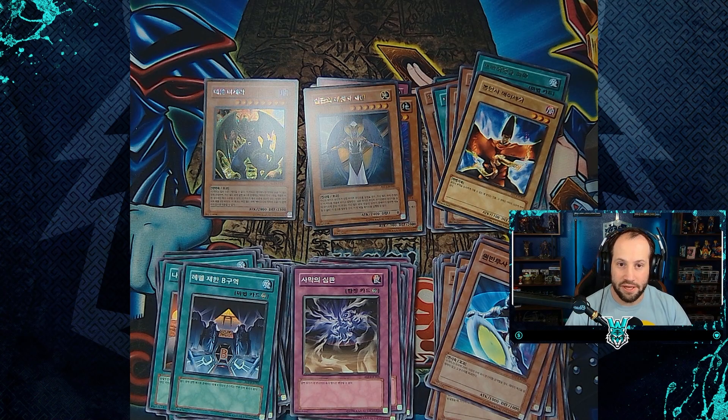With the pulling of the secret rare Mazera DeVille, I think we're on pace for Ancient Sanctuary to be completed within five boxes. Now that can change — I don't know if we'll be able to do the Pharaoh's Servant complete set — but here's to hoping. I'm going to quickly do a holographic review of our super rare, ultra rare, and secret rare cards, and then we'll be done with this video.